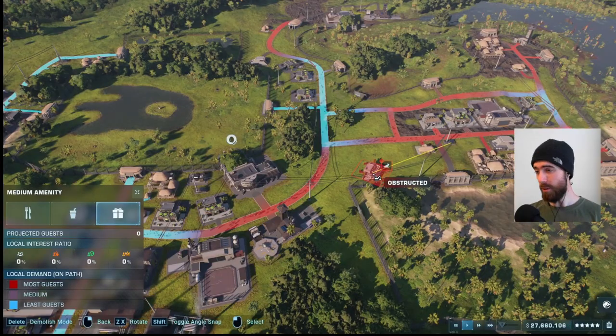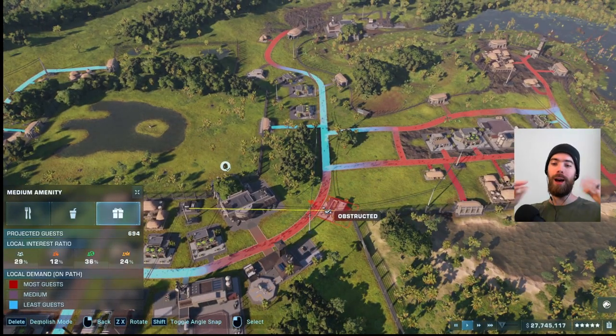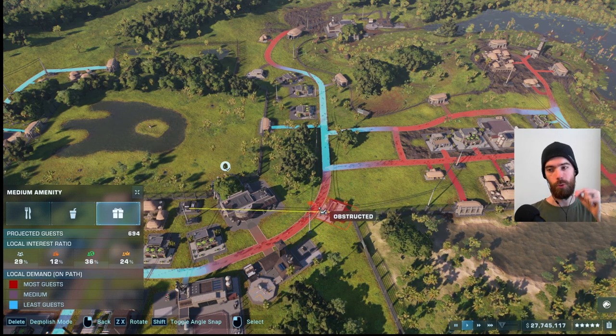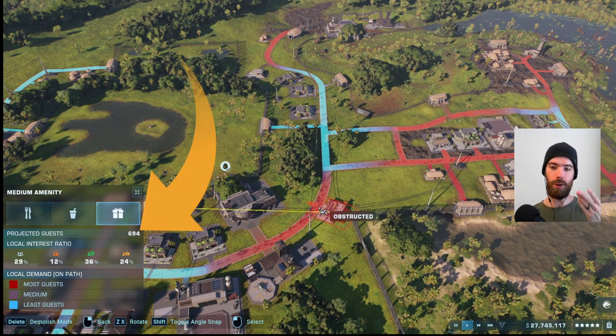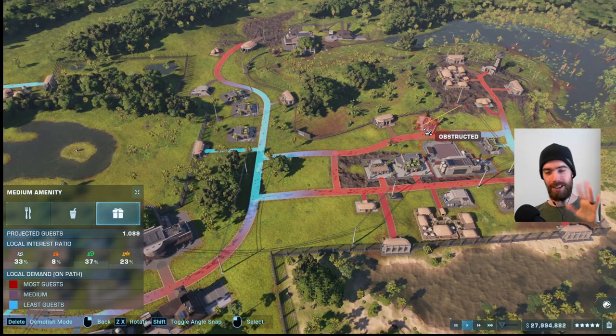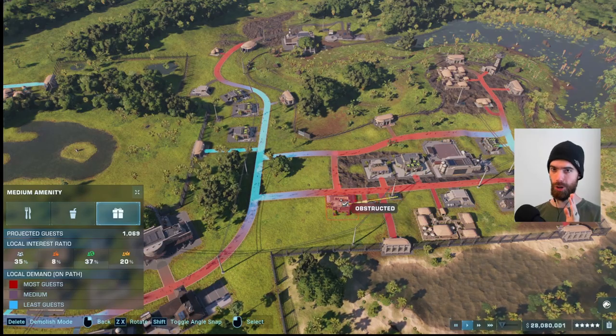When building a new amenity, you want to find an area of the park where guests are going to have high demand for whatever the amenity is providing. If you lay the amenity right up against the path, then you will get a projected guest count of people who will want to shop at the amenity if it was built there. Without getting too picky, just throwing this in the middle of a dark red zone will give you an extremely profitable shop.